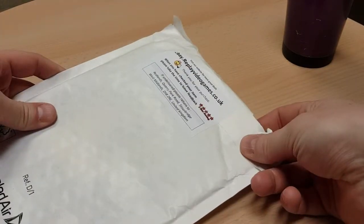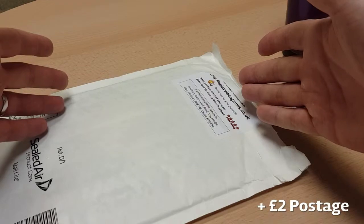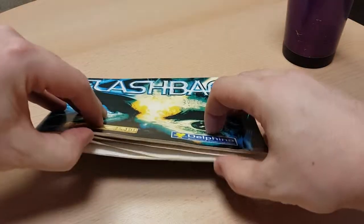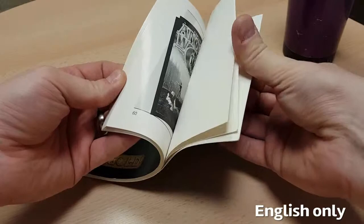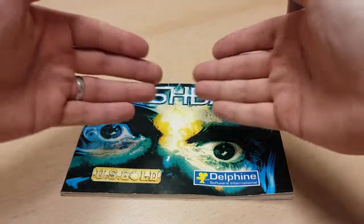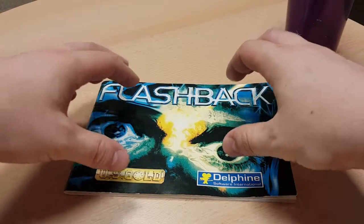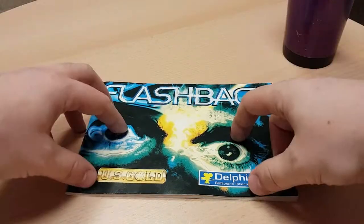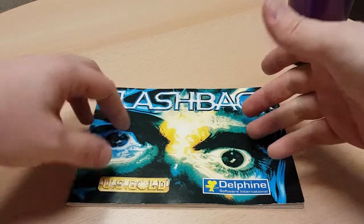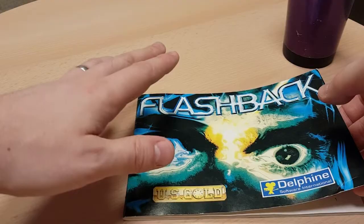Okay, so this is the package that arrived — I got it from replayvideogames.co.uk and paid about 11 pounds for it. This manual is thick — it comes in at 60 pages, or 62 if you include the blank note pages. You don't get anything like this now because manuals are a thing of the past. It is a fantastic piece of lore-building. Full disclosure, there are a load of grammatical errors in it and a few French words that got past the copy editor, but let's have a quick look — it is genuinely super impressive.